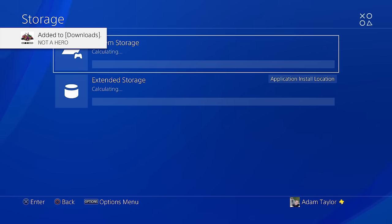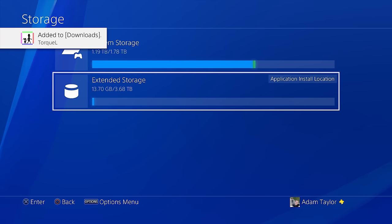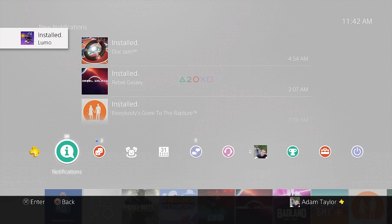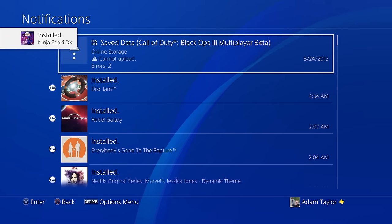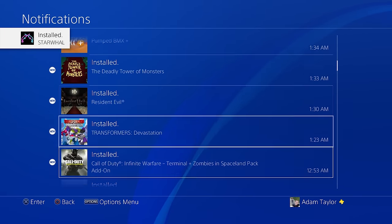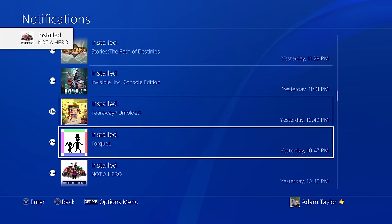I went to my games list of all the free PlayStation Plus games I've redeemed over the years, and just told them to download all to my PS4. I went through and downloaded a ton of games, and I still have a ton of space free. I booted a couple up and they played just fine.